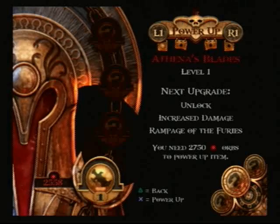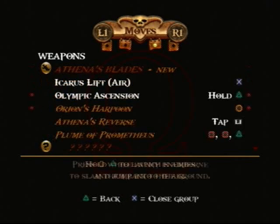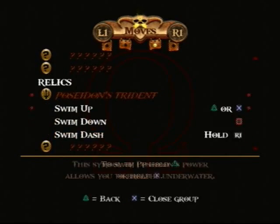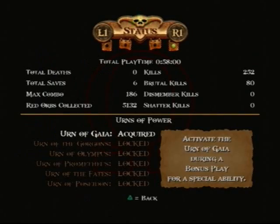Yeah, we need 2,750 and we're at 2,558, so we're close. And here's the weapons bar again — Magic Relics. There's that screen again.